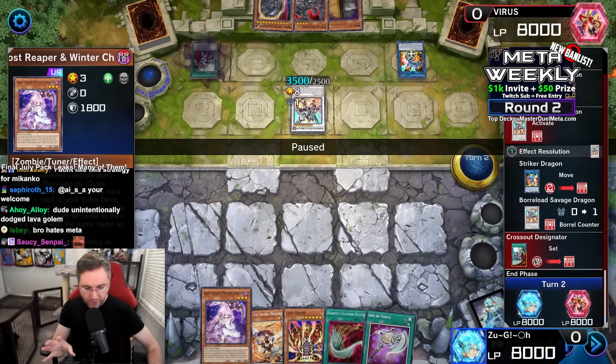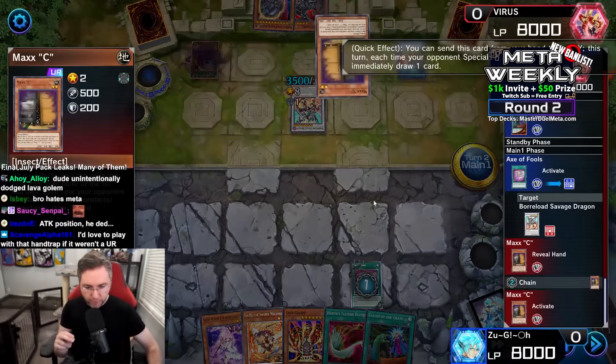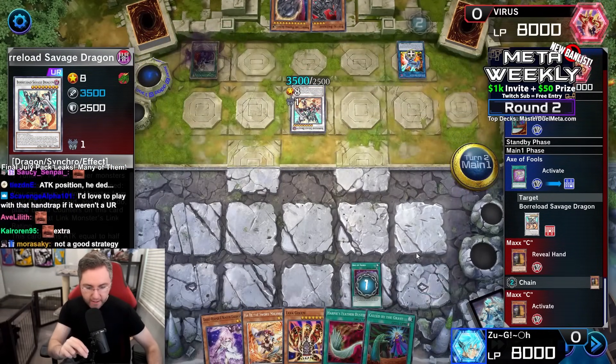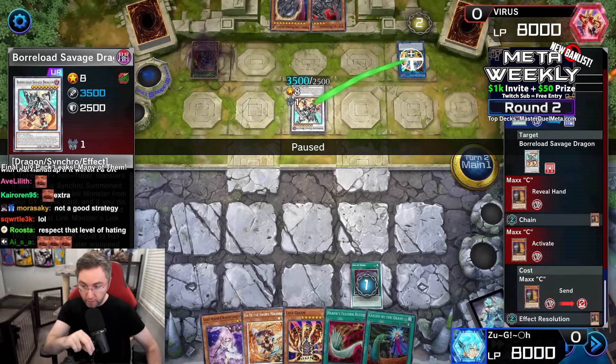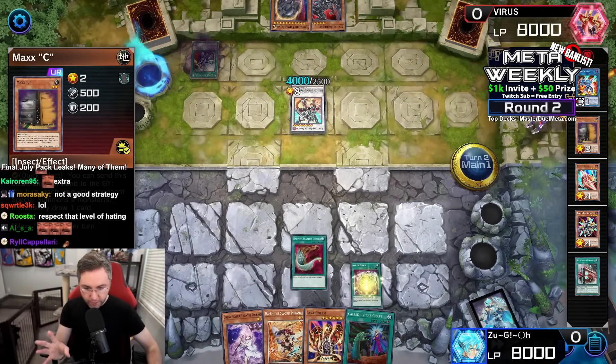But we had nothing for Dragon Link, because we didn't expect the deck. Axe of Fools equipping onto the Boraloade Savage Dragon, which will be negating it. What's very smart about chaining the Maxi to the Axe of Fools is, if they Chain Call of the Grave before the Boraloade gets negated, we're going to negate the negate. Very well done, ensuring that Maxi goes through.